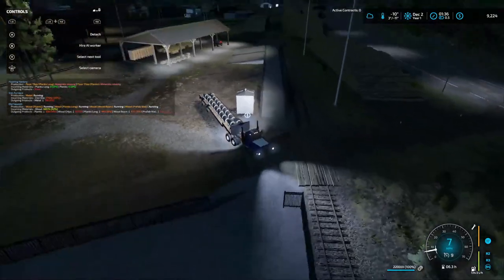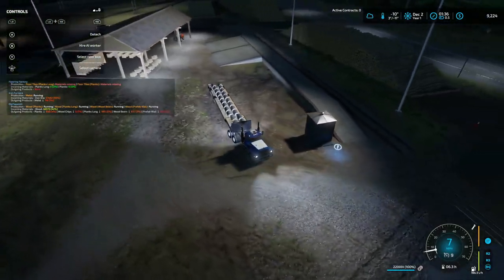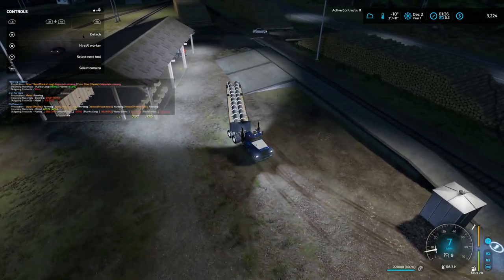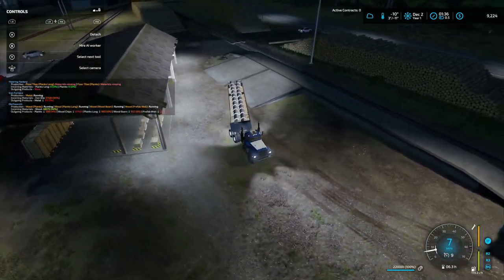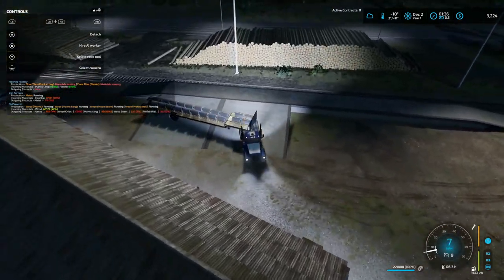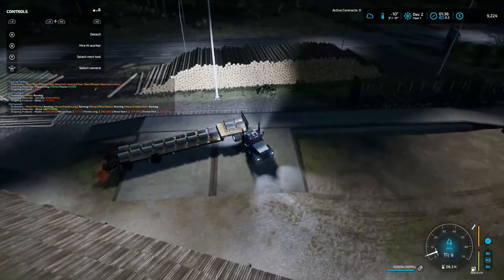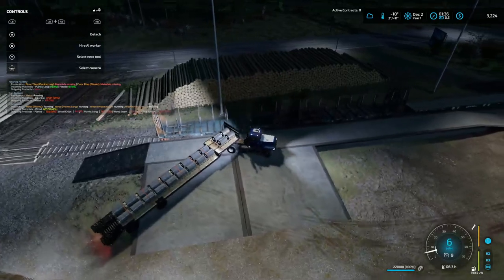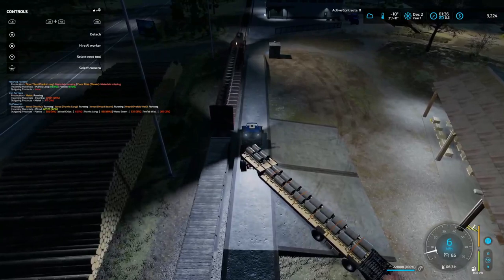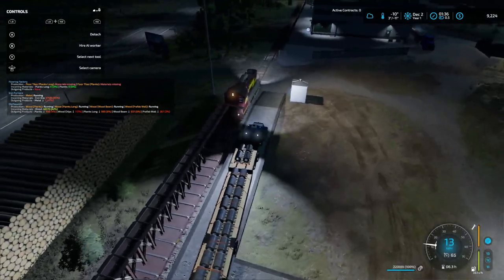That's a tight little spot I've made here. It's my first time renting a train, folks. I've seen Daggrind do it this way, I don't know if it's going to work. I can keep that back wheel on — yep, there's the train. If I can get this, I can unload it.